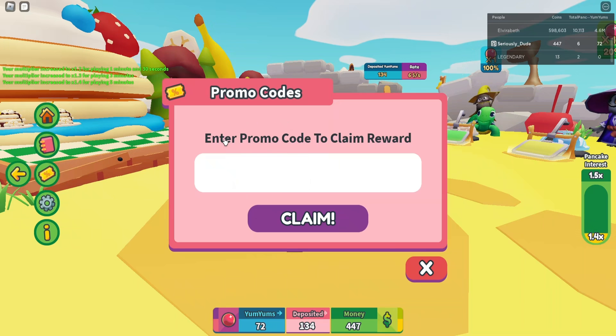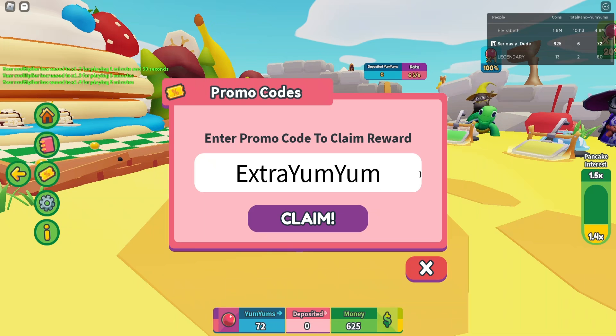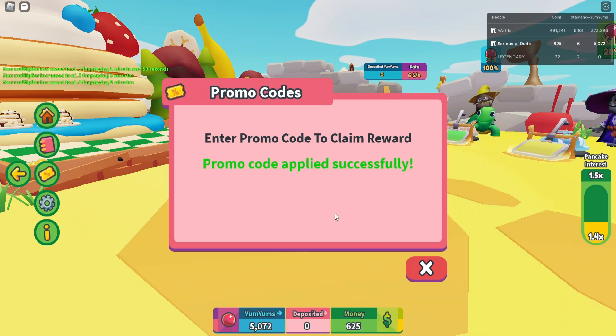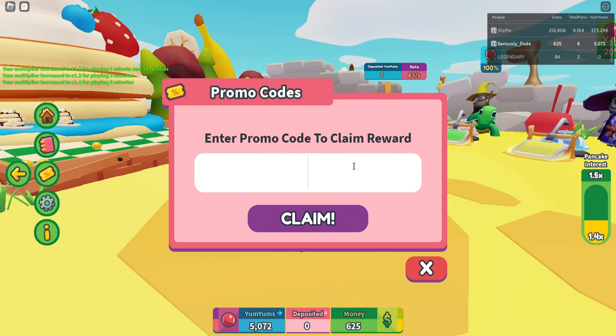Here you'll see 'enter promo code to claim reward.' The first code we have is ExtraYumYums — capital E, lowercase x-t-r-a, then uppercase Y, lowercase u-m, then uppercase Y, lowercase u-m-s. So ExtraYumYums just like that. Promo code applied successfully.